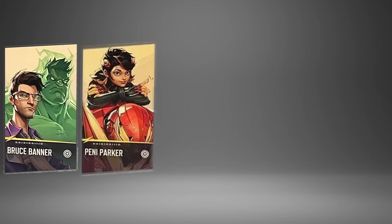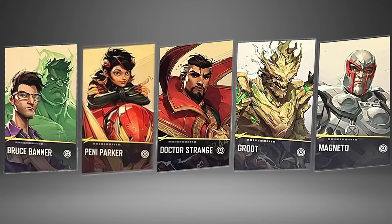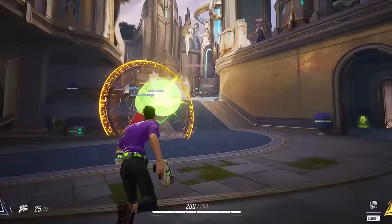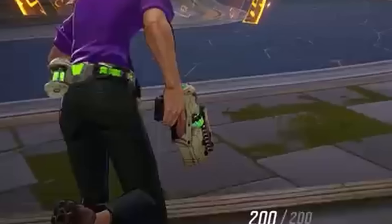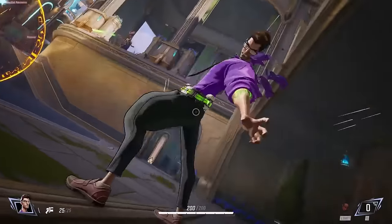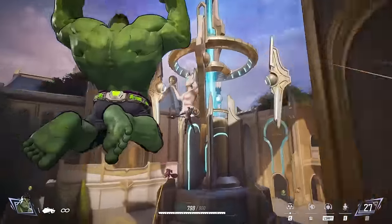In the tank class, we start with Bruce Banner, aka the Hulk — by far the most unique character, as it's two characters in one. In Bruce Banner form, he has 200 health, a pistol with 25 ammo, and a grenade ability. When Banner ults, he rages out and transforms into the Hulk, where the real fun begins.